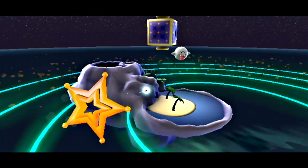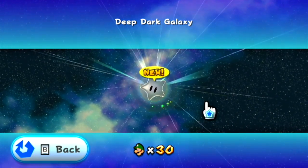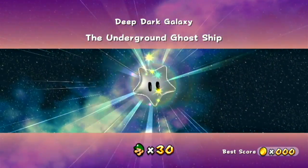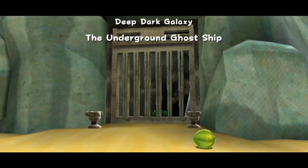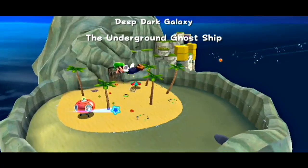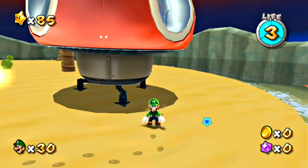We also did the Hungry Luma of that Gate thing, and we did one mission in the Garden Dome being the Matter Splatter Galaxy. In this episode, we're going to be starting with the Deep Dark Galaxy. Now, the Garden houses some of the hardest galaxies in the game, because it's the last set of galaxies. Deep Dark Galaxy — the Underground Ghost Ship. Would I consider this to be one of the harder galaxies? No, it's one of the easier ones, but I don't want to jinx myself, because there is one mission that could be quite bad.